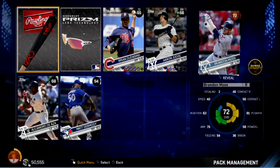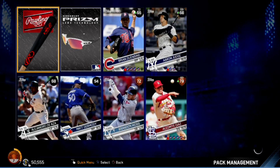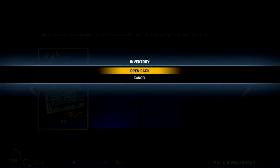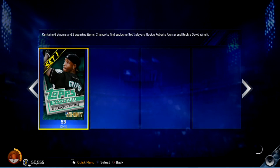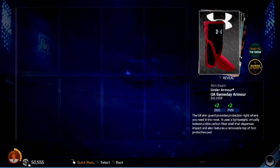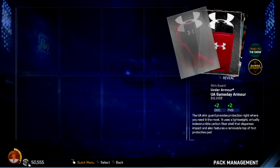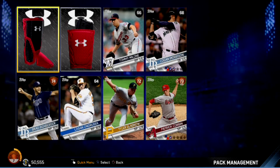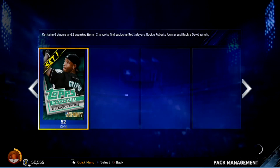Something good — all coming in bronze. Next. Nothing — all three bronze, three common players. We go to the next pack. We're almost halfway done and we've gotten pretty much trash.